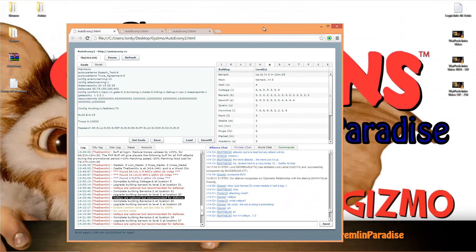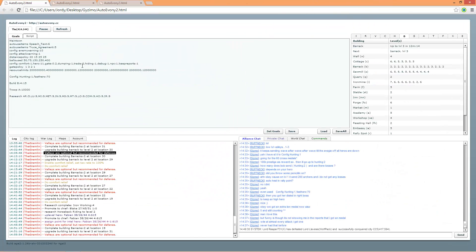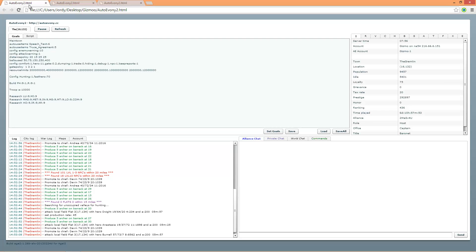I'm going to explain how this works using my main account — Gizmo, yes that's my main account. First of all, this is my main town. Speed text: when your loyalty hits below 6, it uses a speed text. If your speed texts are not available anymore but you do have a truce agreement, when your loyalty hits 5 it activates a truce agreement.